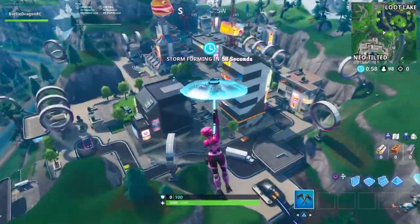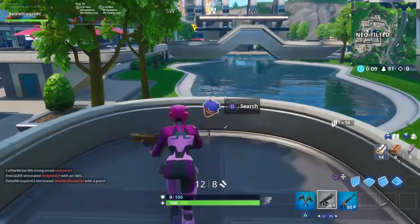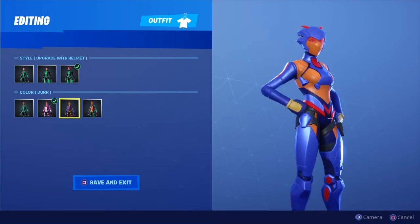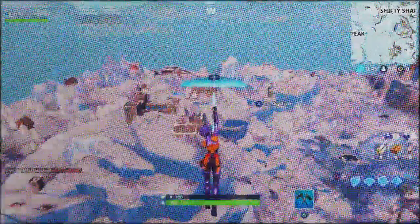We have our next one, which is gonna be at Untilted. This one is gonna be right in front of the reboot van, so it's not that difficult to find. It's gonna be this purple, kind of bluish color with orange, which is a pretty nice look.